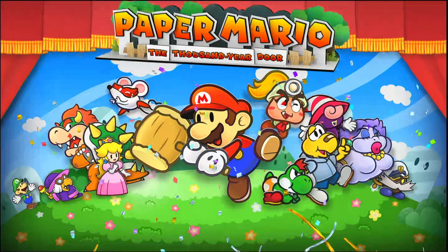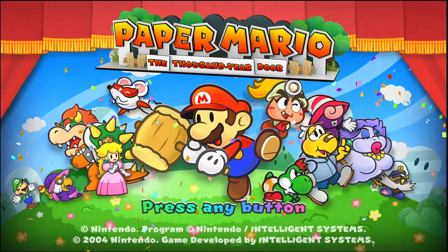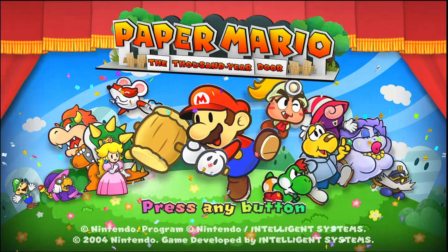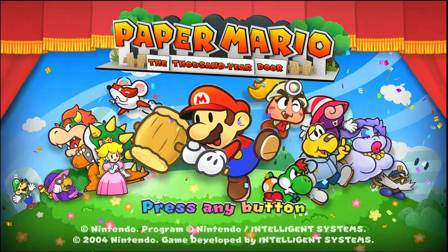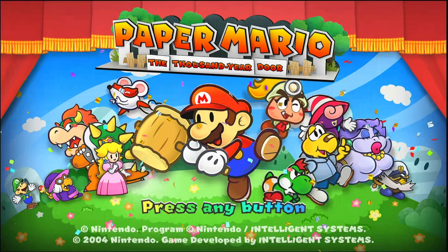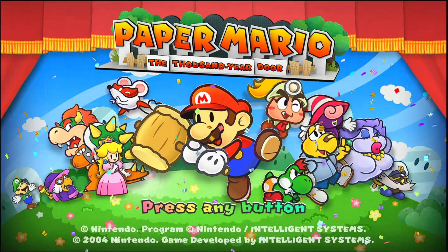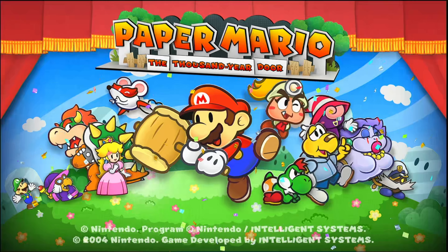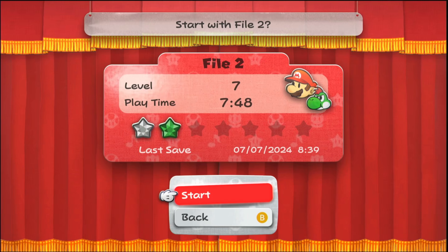Hi friends, welcome back to Gamer's Fun Line. Today we're going to continue playing Paper Mario the Thousand Year Door from the Nintendo Switch. If you remember last episode, we got Baby Yoshi, and you can see him next to Mario's foot to the right of him. That color actually changes depending on the color you got. Let's press any button, file two, start.